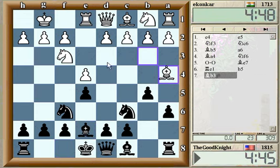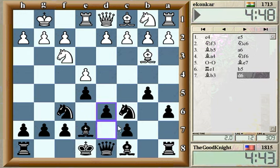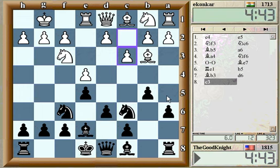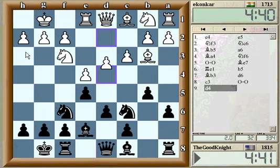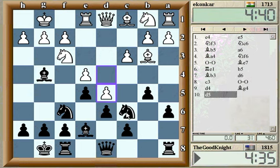This is the Closed Spanish. And c3 is usually the move here to stop knight to a5. Now castles and h3 is pretty standard. Oh, he played d4 right away. I think I'm supposed to play this move. What to do with this knight? I don't really know the theory here — I guess I'll play it sort of like a Brayer.